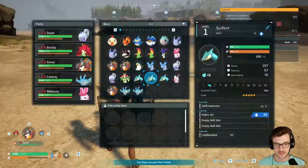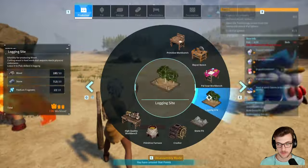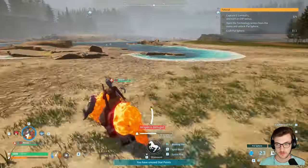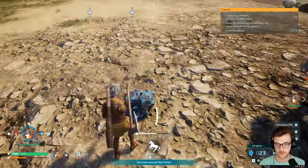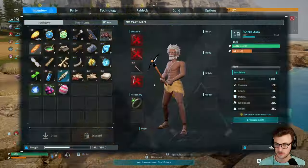After hitting level 19, I realized I needed a new base, so I set out to find an area with enough space to make several breeding farms and got to work building it. After a short while, I had a new base with 3 breeding farms set up and ready to go.